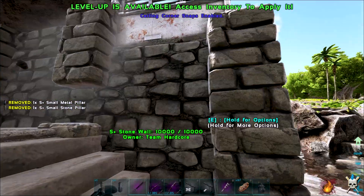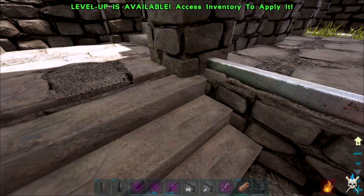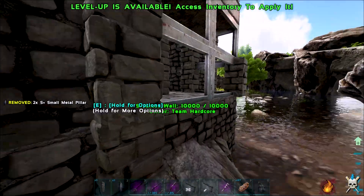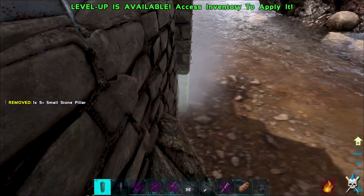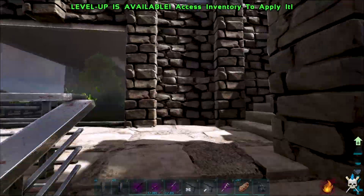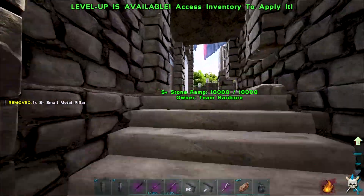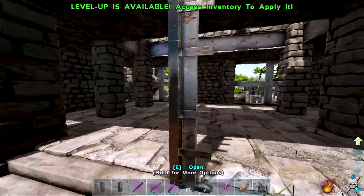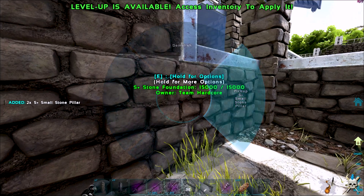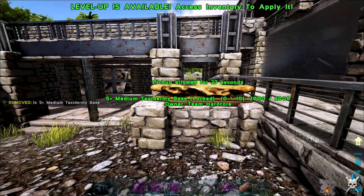We're going to need some pillars in that corner over here. Let's go like that, and we're going to need one here. Then what we'll do — if we go on the inside, take away that and take away that, we can bring them down from that one. All right, so the taxidermy bases are in. They look pretty cool. We haven't got any creatures on them just yet, but we will do.